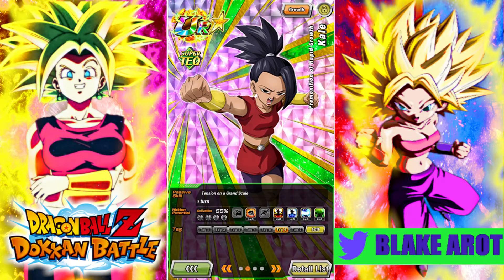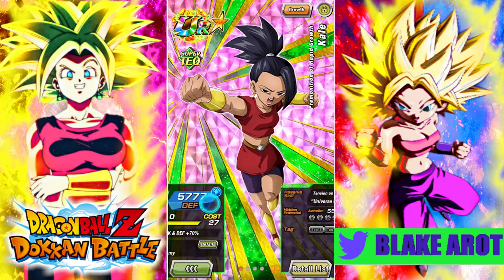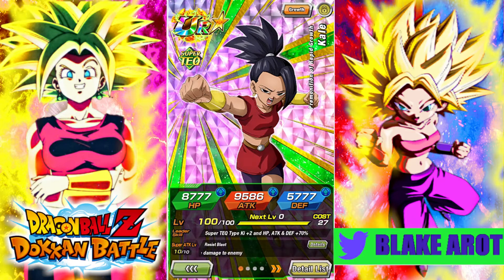40% attack, 20% defense, and no ki. But that is still very, very good, especially considering LR Kale and Caulifla don't really need ki all that much.